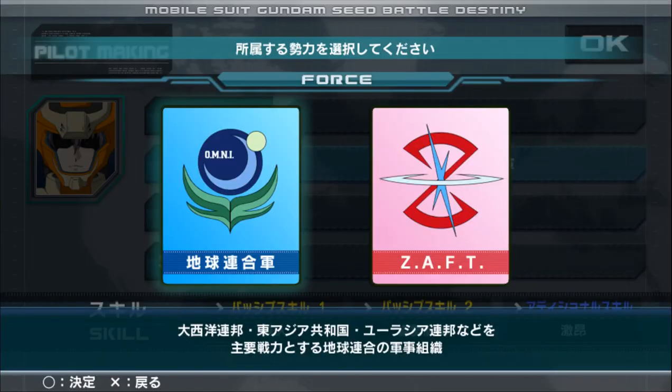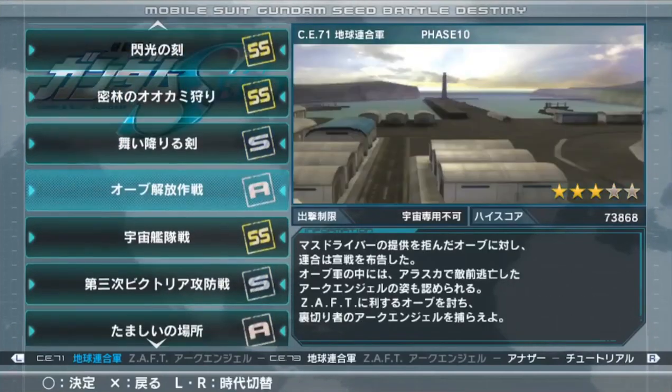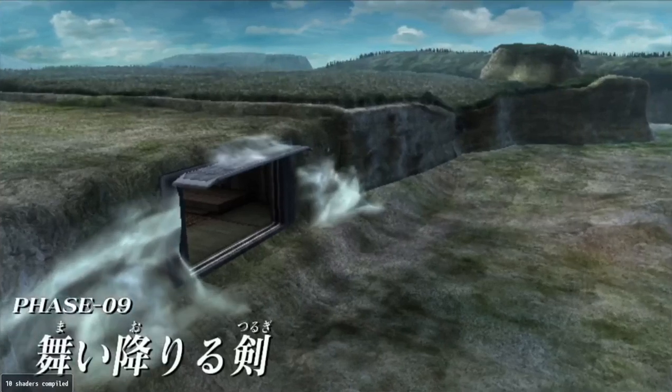In the character creation, though, you will only get access to Earth Alliance and Zaft. Now, you pick one, do a few missions, and suddenly you stumble upon mission 9.